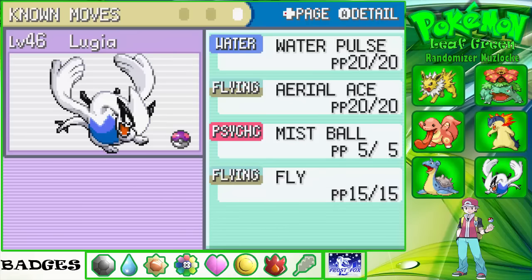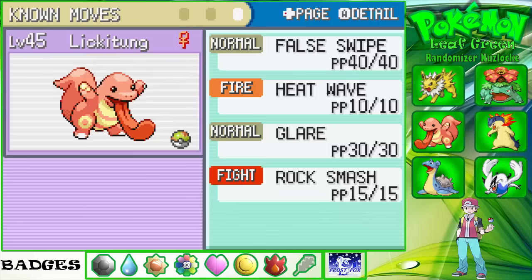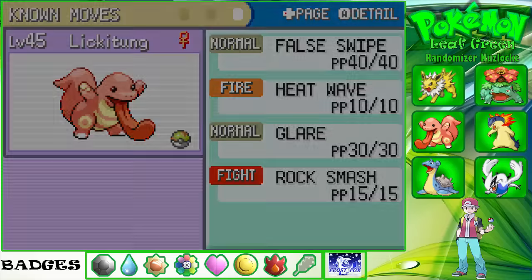Then Lugia is on 46 with Water Pulse, Aerial Ace, Mist and Fly. And there's our Lickitung — he's on 45 with False Swipe, Heat Wave, Glare and Rock Smash, which we gave him in the last episode as well. That is it.